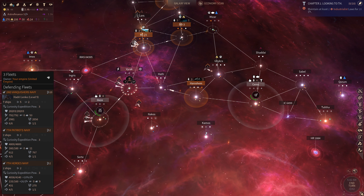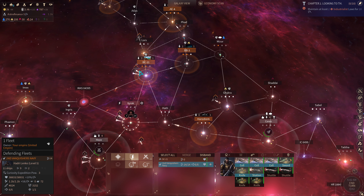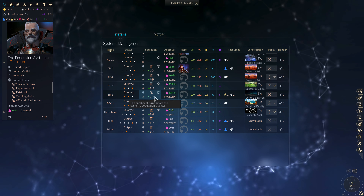I assigned my militarist quest from the faction quest line to Hadry Lenko, assigned him to this fleet over here, and let's go ahead and merge all that together. That's going to be another fight against pirates. He's not a fast hero, but he's a guardian so he has really good battle performance as an admiral. Then I just updated build queues in the star systems and moved some populations around — I'm going to have to do some more of that since I've got a couple of systems maxed out on population.